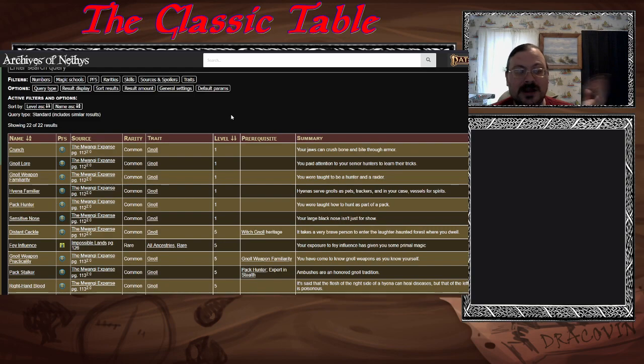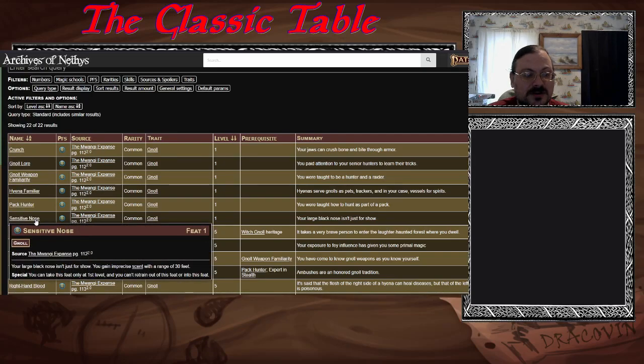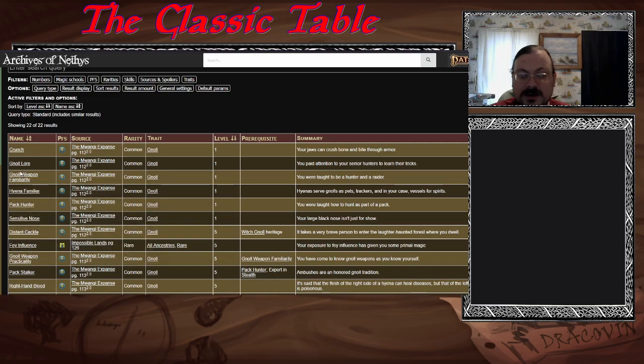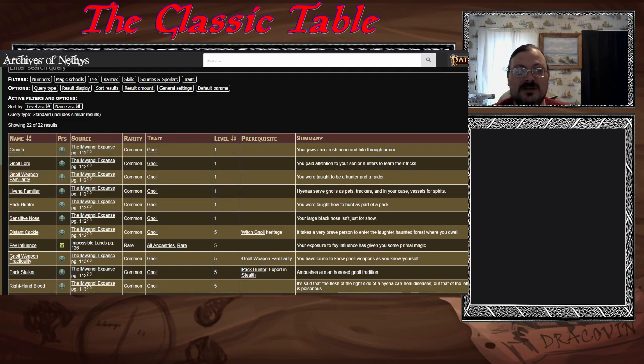For gnoll feats from the Mwangi Expanse book: Pack Hunter — you know how to hunt as a pack. Sensitive Nose — you're better at scent. Hyena Familiar — you're a hyena person so you get a tiny hyena as a familiar. Your people's weapons lore. Improved bite. Lots of interesting feat directions.